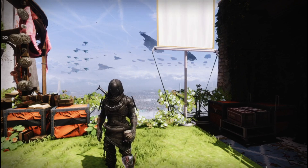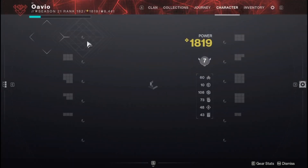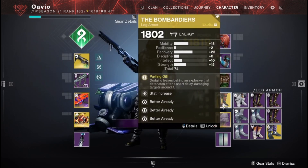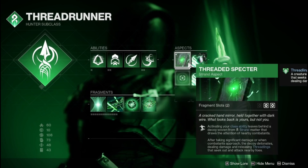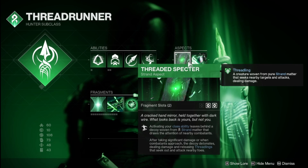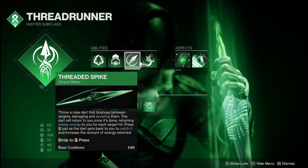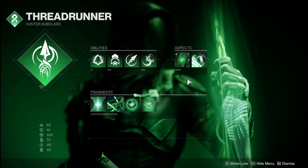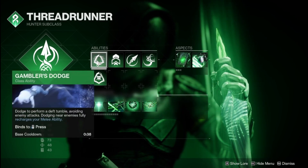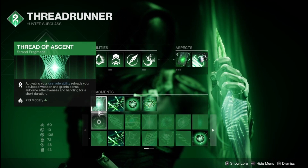Enough about that — let me show you guys the actual build. I'll be using Bombardiers — not the best roll but it's what I've got. For my aspects I'm using Threaded Specter to get the Strand clone. You also get Threadlings when you destroy it. I also have Widow's Silk, which gives you another grapple, or you can choose to go Suspended or Threadlings. I personally like the grapple for mobility. I have Gambler's Dodge to get my melee ability back. For fragments I have Thread of Ascent.